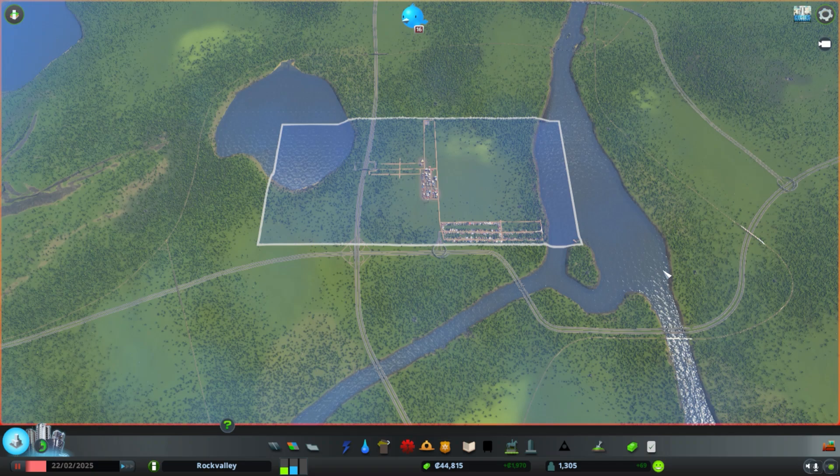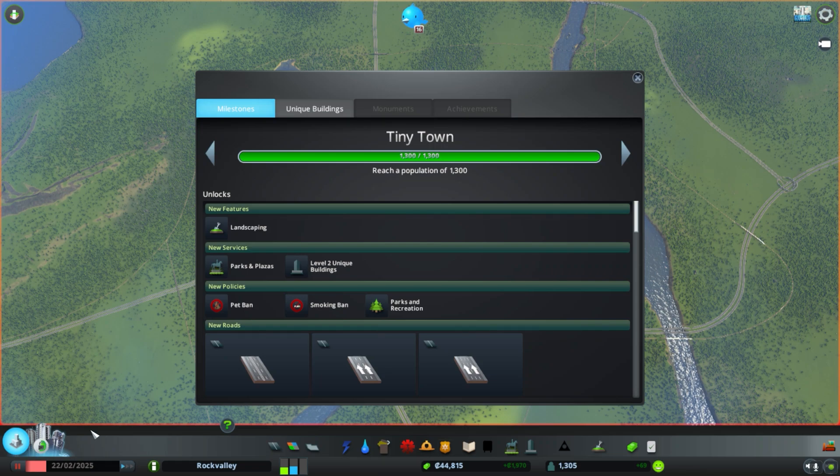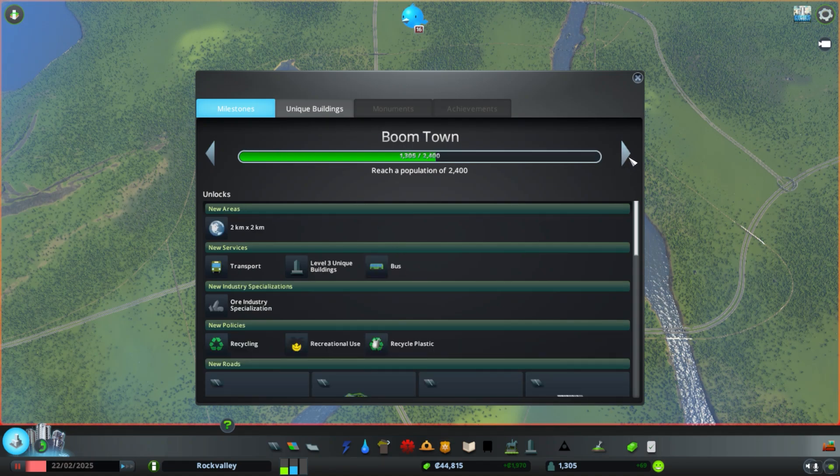Welcome back to our little town. Right now we are in the status of Tiny Town. We have a population of 1,305 and we have a few unique buildings and things that have shown up. So let's get ready to proceed to the next phase which is called Boomtown.